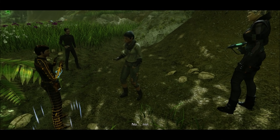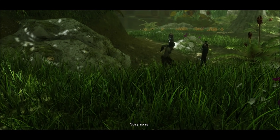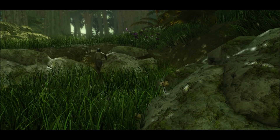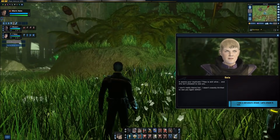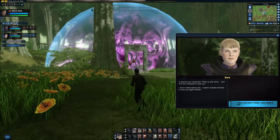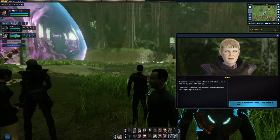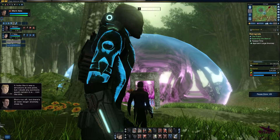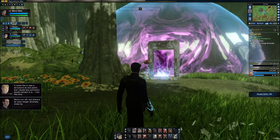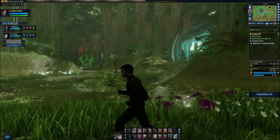T'Nae shouts 'No! No! Please, not again! Stay away!' It seems your duplicate T'Nae is still alive, and she isn't pleased to see you. 'I don't really blame her — I wasn't exactly thrilled to see you again either.' She's run off, but there's an even larger anomaly close by. It looks like it was a structure at one point, but I doubt any survivors would remain in a ruin like this. This larger distortion is going to take a little more finangling to disrupt.